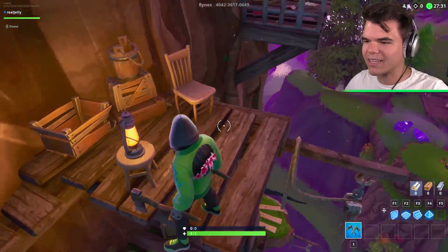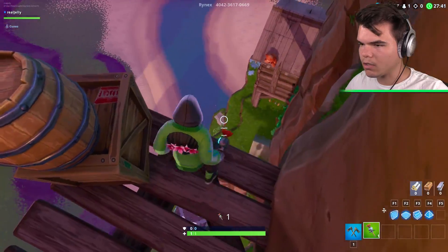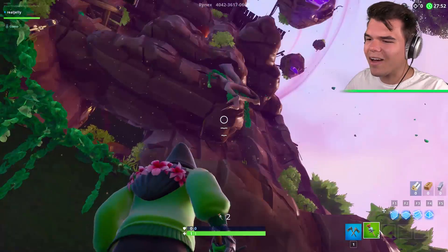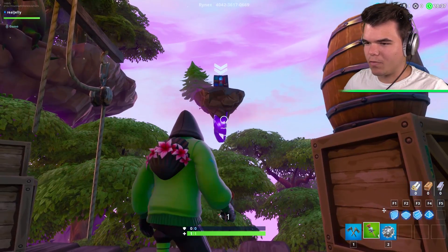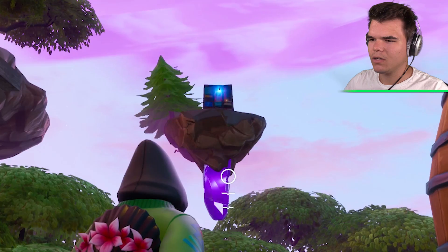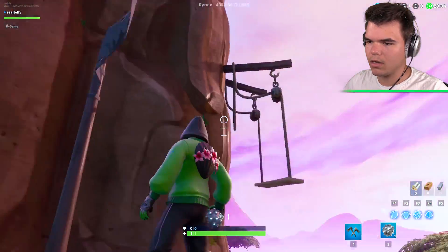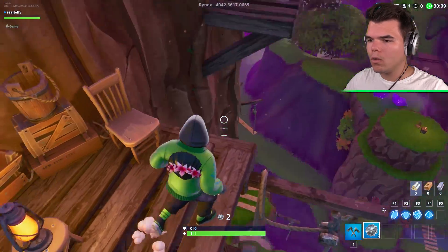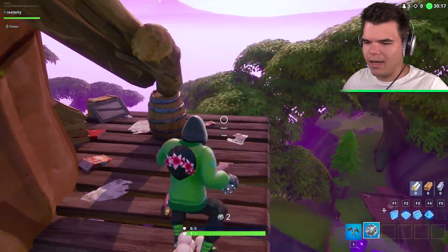Do we have to grab this clinger, maybe? I need to throw this at something, apparently. I think I'm supposed to throw the clinger at the server — that would make sense, because there's arrows there. We did it! But it's still there. Maybe we go down here. I'm a little confused, guys. I think we can go this way now — this was probably blocked before. We hacked the server by blowing it up and managed to unlock the way to go.